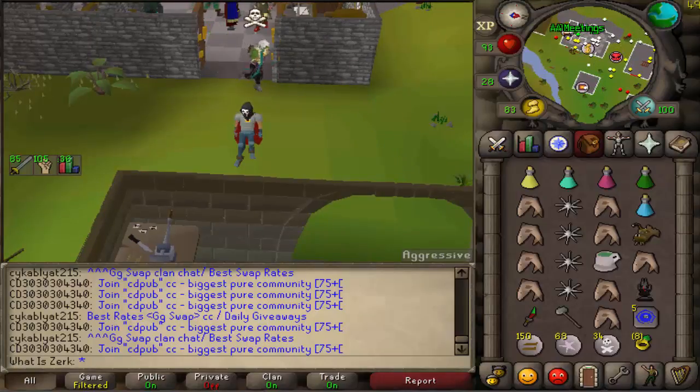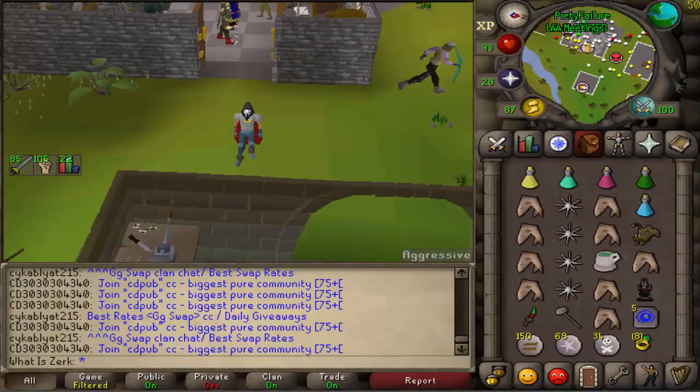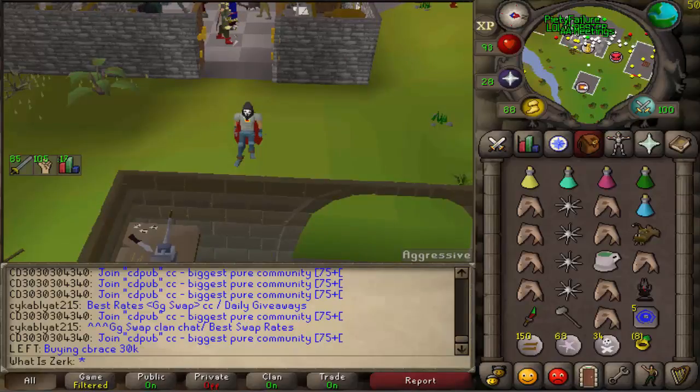I think my max is 37, I'm not too sure, using B-ring. I've got 92 - I'll get 93 strength soon because I'm like 20k away from getting that level. With the B-ring, 92/93 strength and Rune Gloves, I'm pretty sure 36-37 is my max DDS spec, so let's get some big DDS specs.